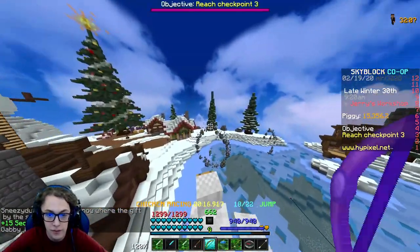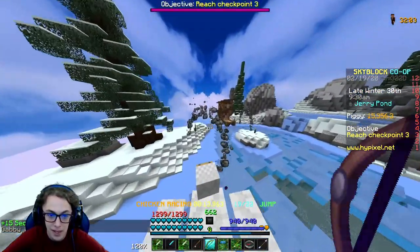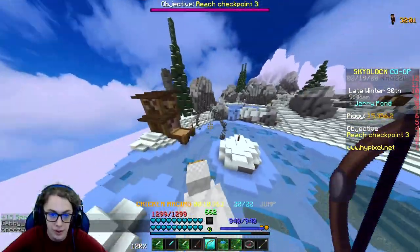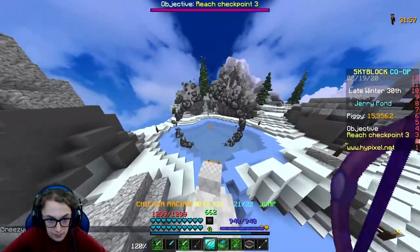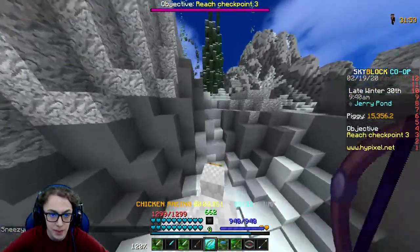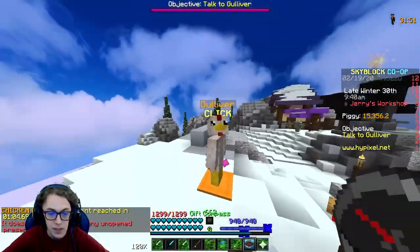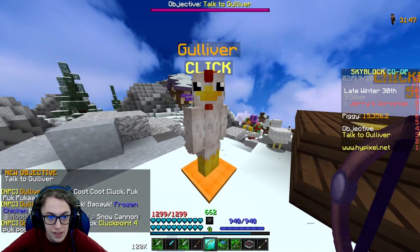That time we got an extra 15 seconds. So we're going through this little place and as you can see we're gonna make it just fine. These little smoke rings are very, very forgiving on their hitbox, but we're gonna make it with about two seconds left. And there we go. So for the final mission, let's go ahead and grab our gift — we get a frozen chicken for that, that's pretty cool.